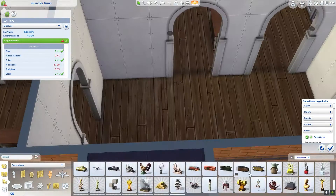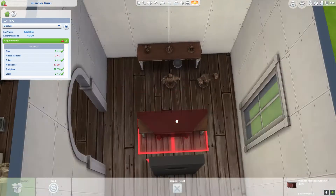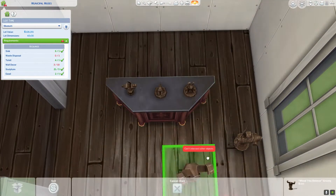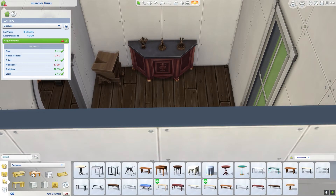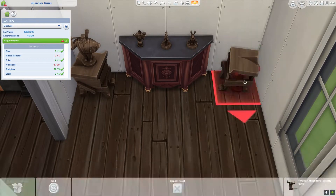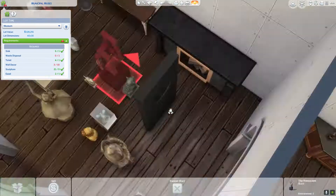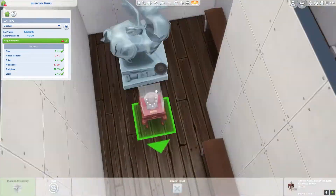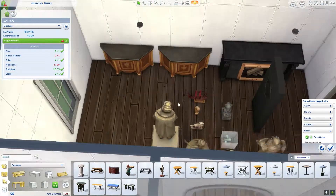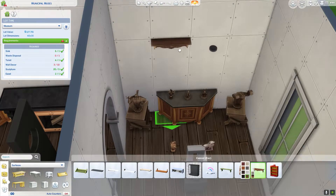You're going to see me placing down statues. I tried to keep themes in each of the rooms — the little front room is kind of handcrafted stuff, so a lot of the woodcraft statues go in there. I have maybe two modern art pieces in there too because there's really just no place to put them. The room next to it is kind of a hodgepodge with no real theme.